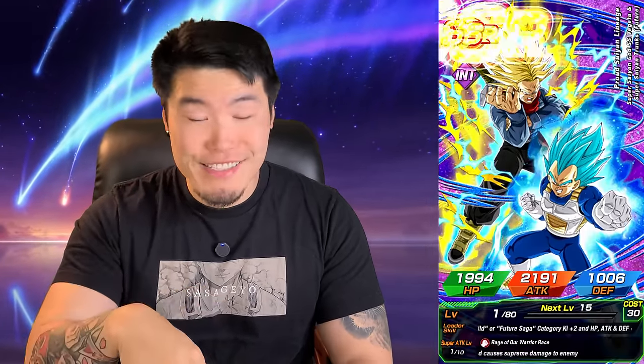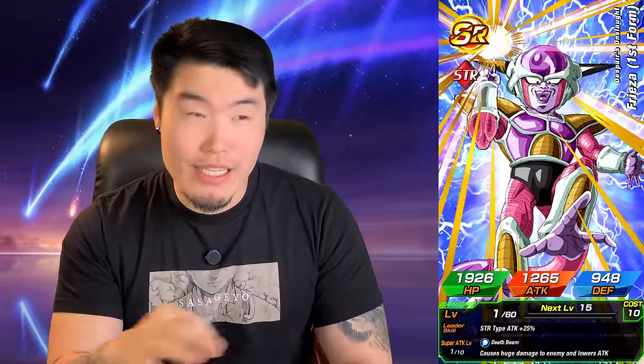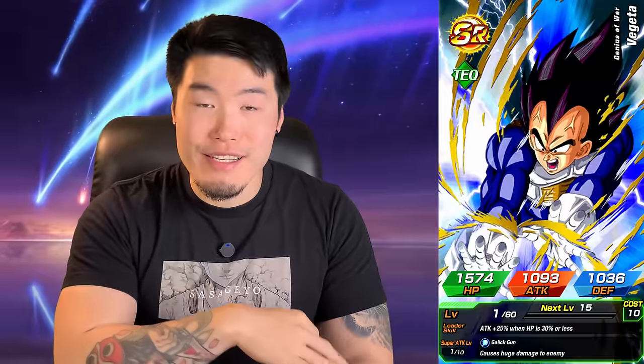We're back to the Vegito. I just realized that it's Goku instead of Gohan flying in now. Back to the Vegito — okay. I did say I need these guys, so at least a useful unit off the rip. I like that. Back to the older animations, the non-Superheroes animations. Yeah, bringing us some luck right from the start. I like that.